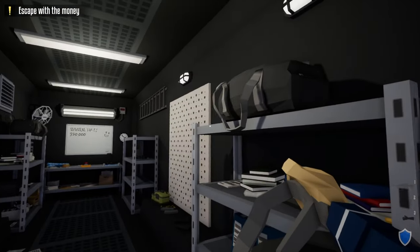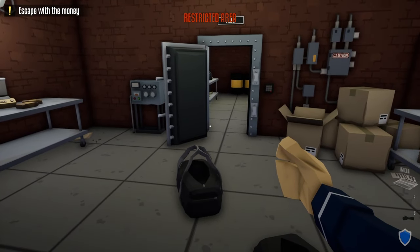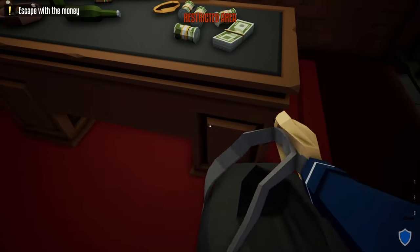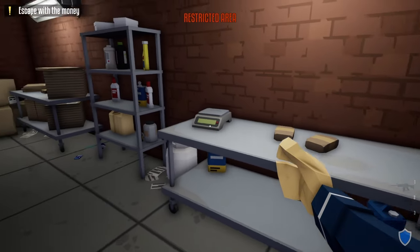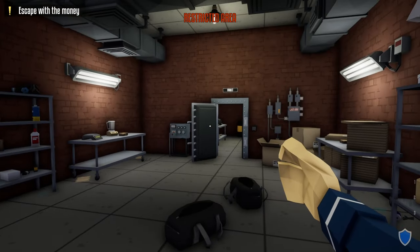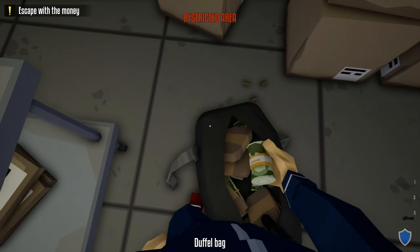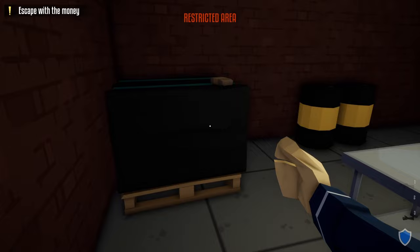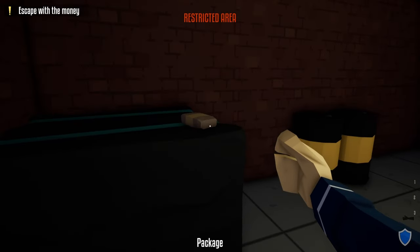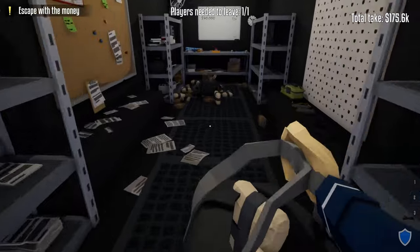Grab all your duffel bags and take them back to the vault area. Once there, take all the loot back to the truck. When looting, don't forget the money on the manager's desk, the five packages outside the vault area, the wad of cash on the floor inside the vault, the two packages in the box inside the vault, and the package on top of the skid in the back. Once you gather the last bit of loot, go back to the truck and end the heist.